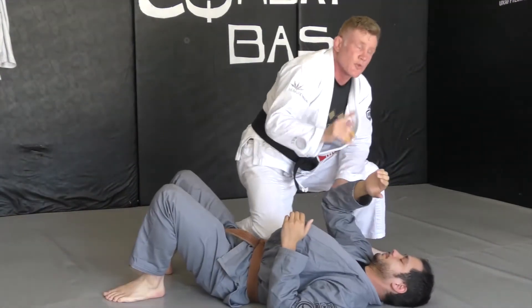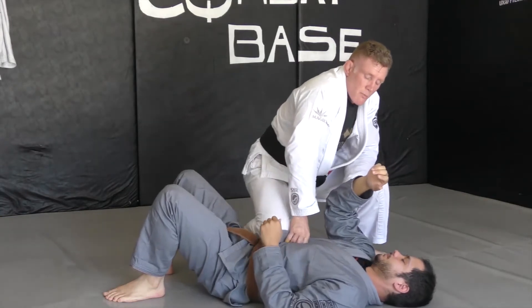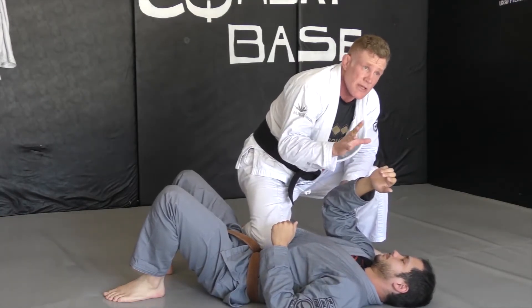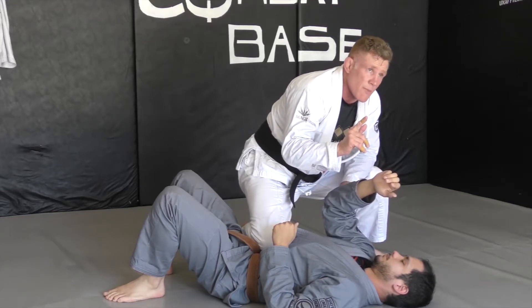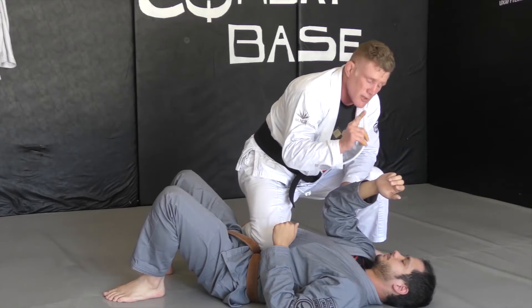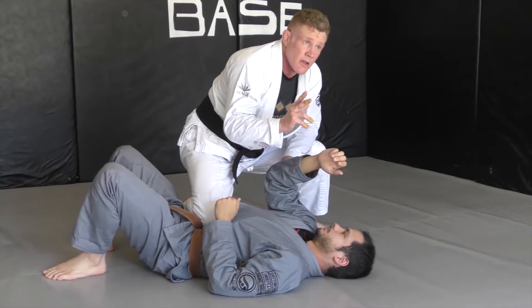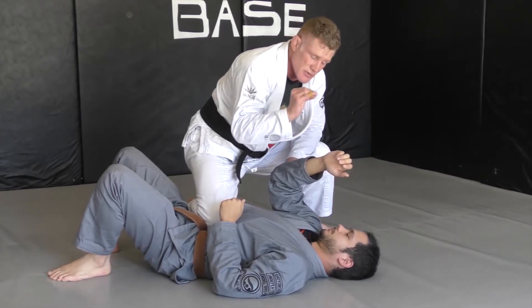Note on gravity and position: most positions require being on top to have an advantage. The back attack is the one spot where, whether I'm on bottom or top, I am still in an advantage spot. A back mount — whether I'm bottom or top — is clearly a superior spot.